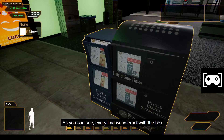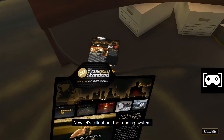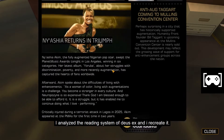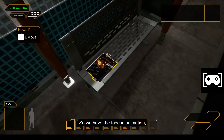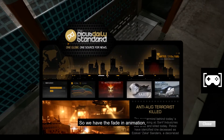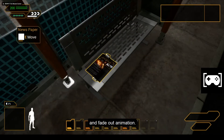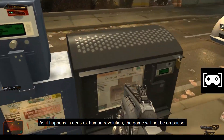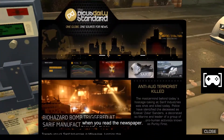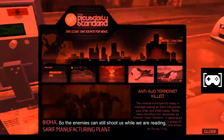Every time we interact with a newspaper box, an animation will start. Now let's talk about the reading system. I analyzed the reading system of Deus Ex and recreated it — we have the fade-in animation, scroll down, scroll up, and fade-out animation. As in Deus Ex Human Revolution, the game will not pause when you read the newspaper, so enemies can still shoot us while we are reading and of course we can die.